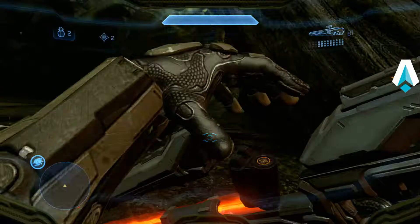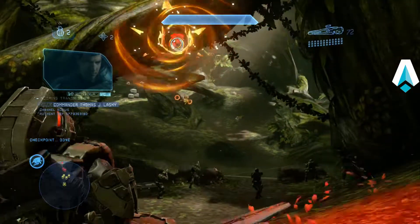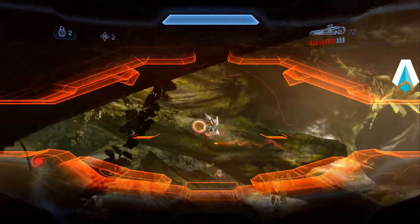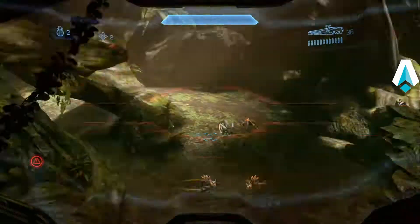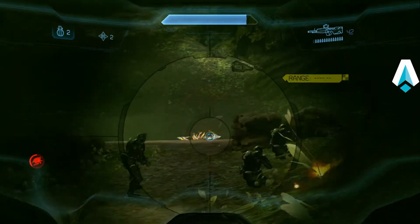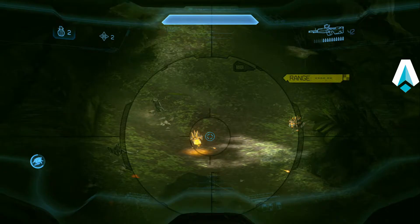On to the valley here — we just started a holdout. This is actually a free holdout. First thing we want to do is throw up an auto sentry and take out that watcher. Then we want to take out the crawlers.